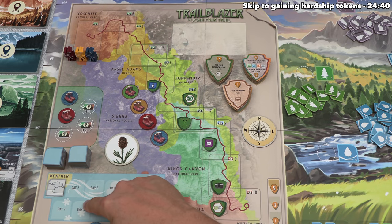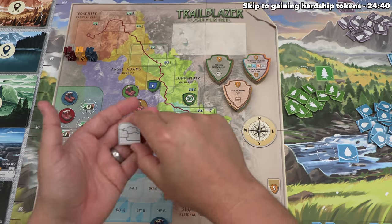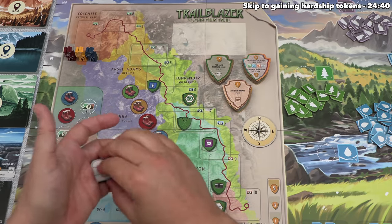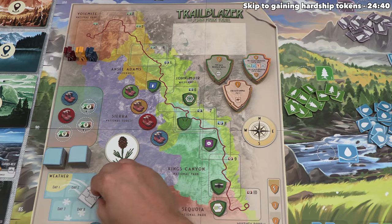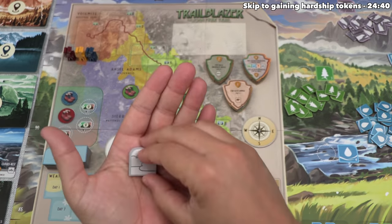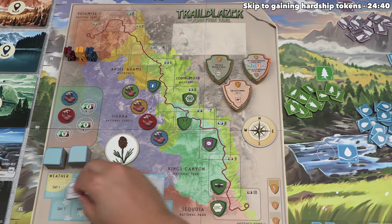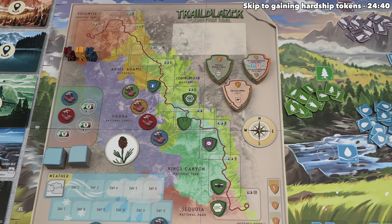The first of these involves weather. If there is an icon on the weather tile that was drawn that shows a resource, then you must also pay that resource in order to hike ahead. The reason we should hike on this first day is because it's cloudy, but that's not extreme weather and it has no extra requirements on it. So in the future, if we have one come up that shows resources, we'll have to pay those. Having no weather penalty makes the first day a great one to go hiking.